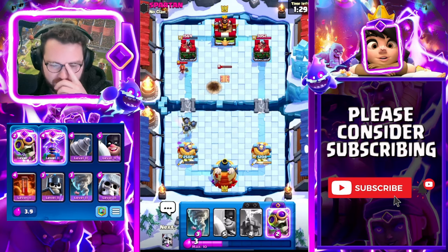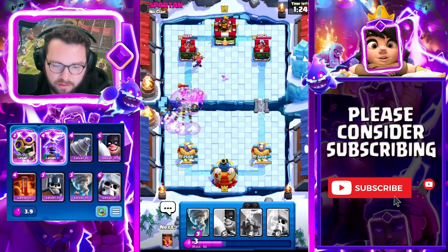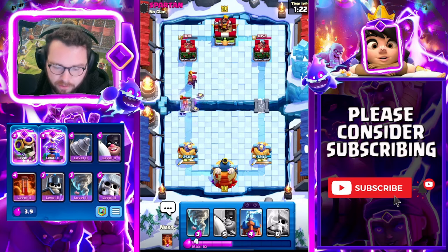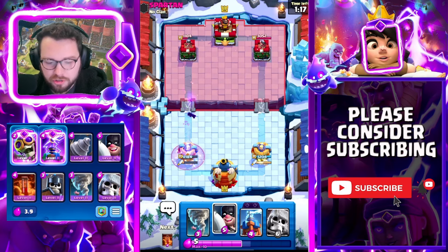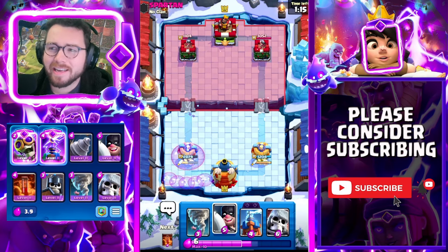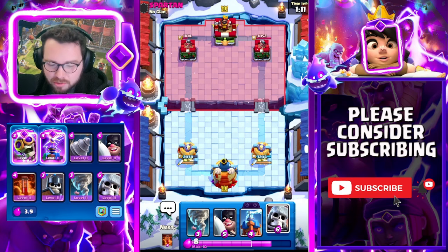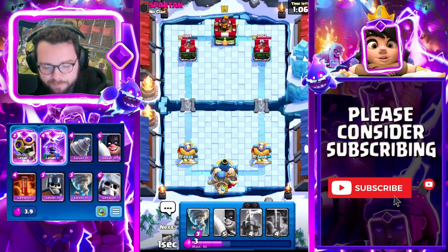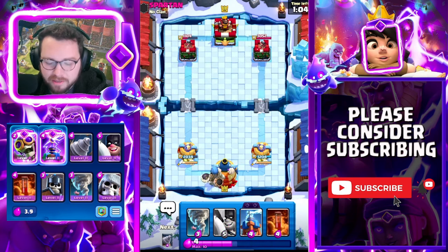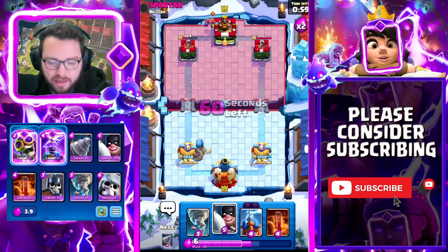Guards plus dagger duchess full counter a hog. Berry here to get some splash — good job berry. I thought about playing the executioner to try and activate my king tower but the dagger duchess cleaned house. Needless to say we're still in a very very good spot. I haven't even had to play my tesla — like in what world would you think I'm playing against hog rider and I didn't even have to use my tesla. I'm going to go for it preemptively though.